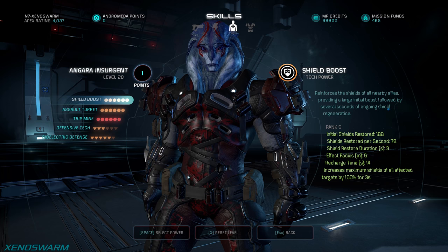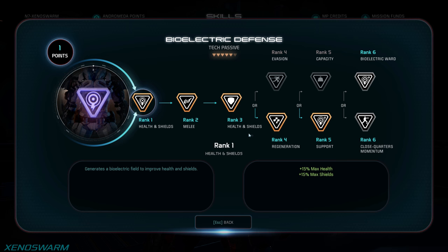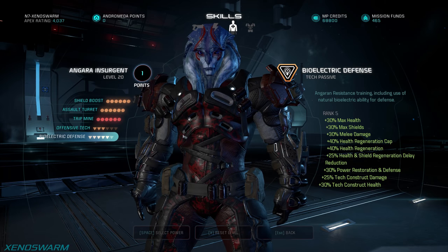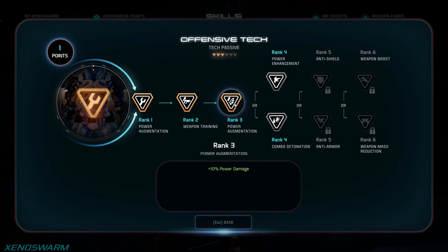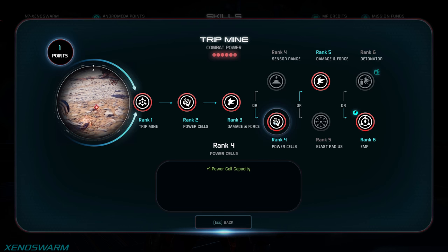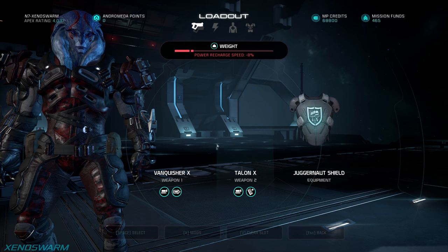The priority of what you take next is up to you. I recommend going five ranks into bioelectric defense to boost your shields further — the fifth rank also boosts your assault turret's health by 30%. If you're a run-and-gun player you'll want evasion; if you're a bunker sniper you'll see more benefit from the regeneration. Then pick up rank three in offensive tech for more power damage, but do this last. For trip mine, go for more power cells, more damage and force, and finally EMP — it works across the board and serves as extra CC.